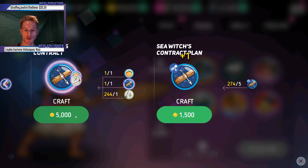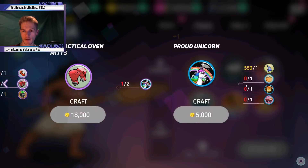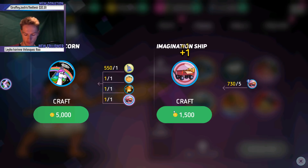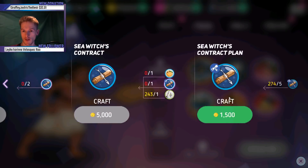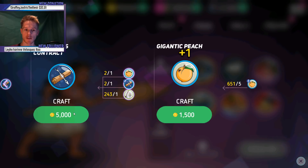I am obviously using quite a lot of supplies because I'm going for a lot of upgrades very quickly. Craft that across, craft that across — more of those, even easier. I've just got so many of these plums — the peaches, guys, the peaches! That's an easy one to get.